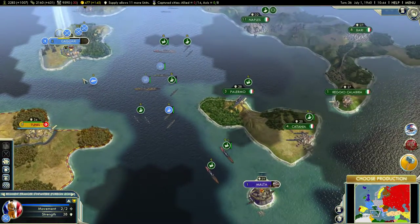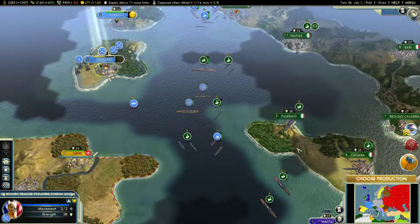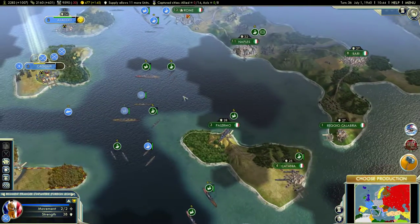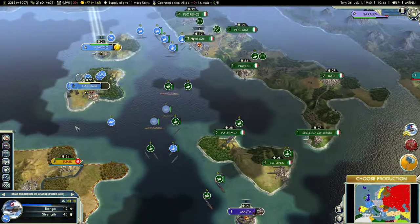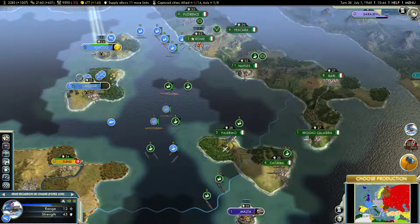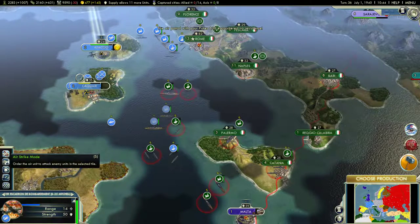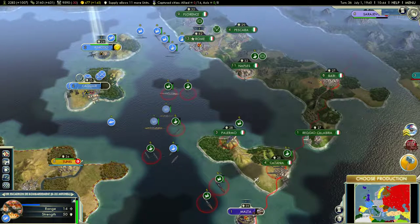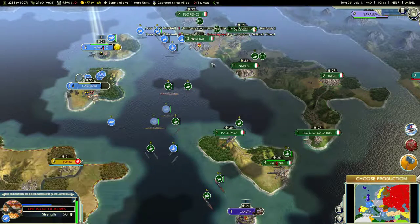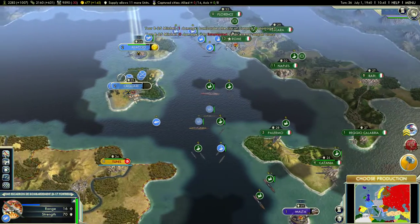Do I start launching these guys? I don't think I have a path to Sicily open yet. Let's go ahead and start the bombardment — I can reach Catania and Palermo. I'll send the B-25s against Catania. They have a destroyer providing some air cover, not much.